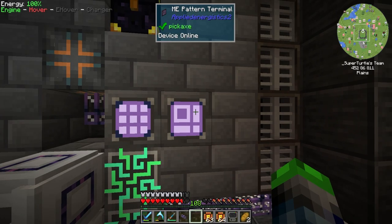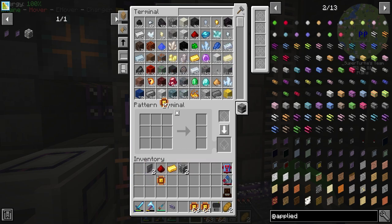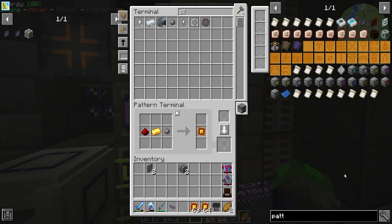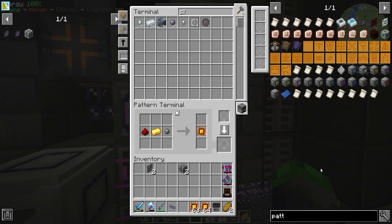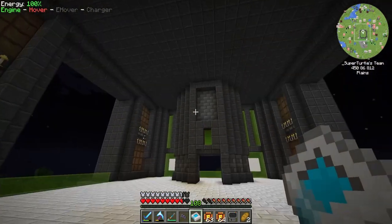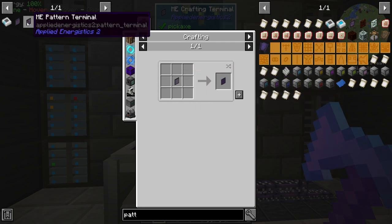We need to let the system know that when you supply redstone, silicon, and gold, it makes one logic processor — without that recipe it won't know to do it. We do have a bit of silicon, so redstone, gold, and silicon make one logic processor. We also need to make some patterns in order to save it. The patterns look a little different in Applied Energistics versus Refined Storage, but we should be able to make at least a few. Now we have this encoded pattern, and we can go up to the ME interface terminal to place it in.